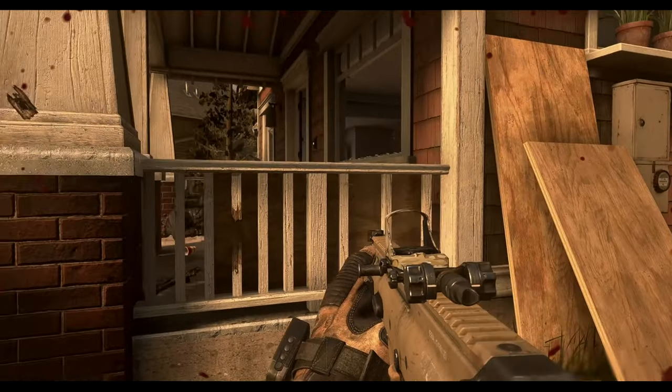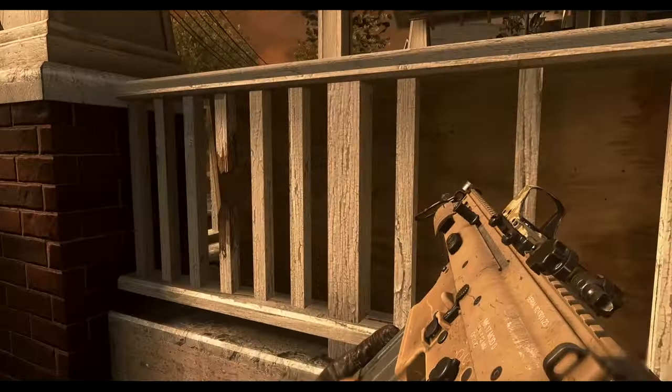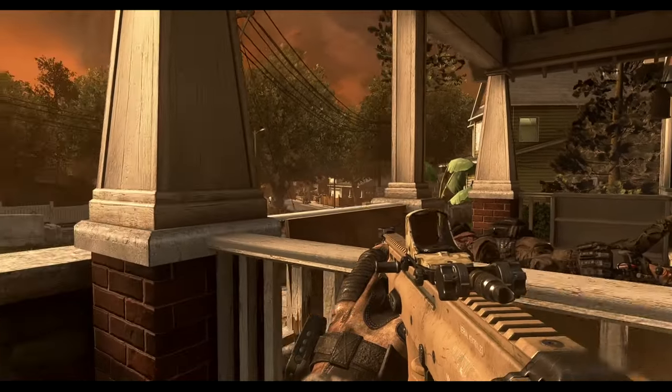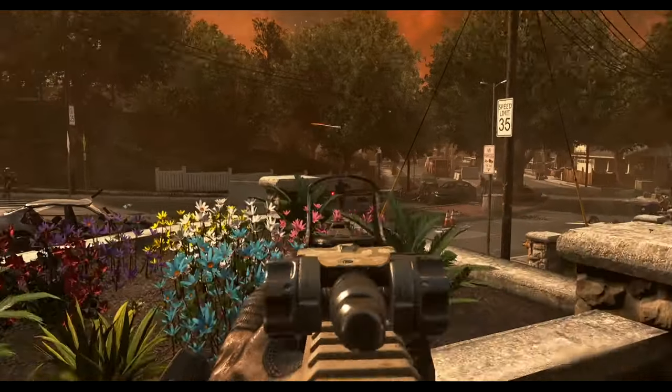Move up through these houses! Let's go! Let's go! Squad, we got hostiles in that grey house! Take them out! Use your designator! Lace targets for the striker! Copy — targeting infantry at the grey house.